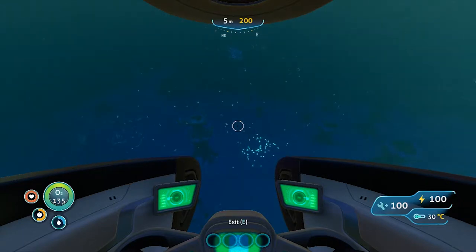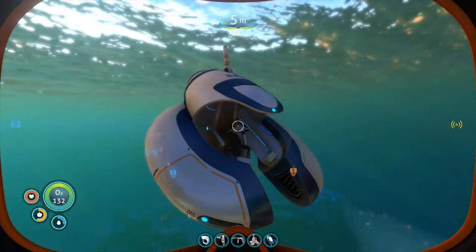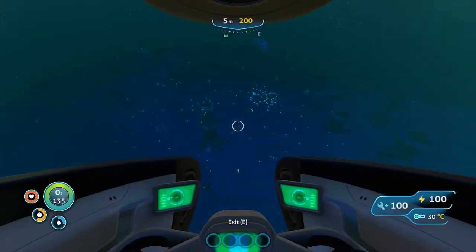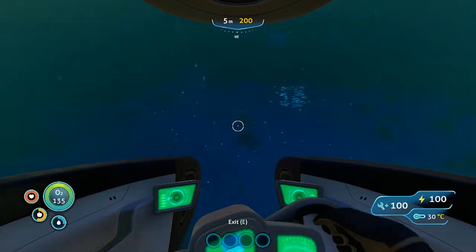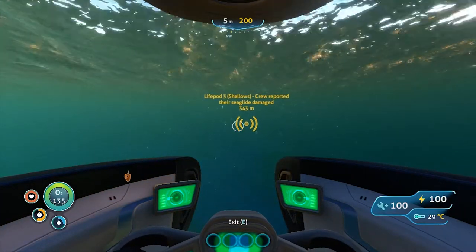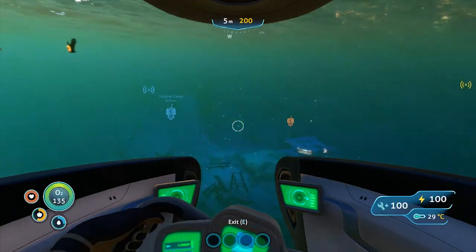Welcome aboard, Captain. You'll notice first thing: it's got oxygen inside. On the top you've got a depth gauge and a compass. Over on the right you have how much power you have, how much damage you've taken, and what the temperature is in degrees Celsius. Nothing on the left. On the bottom there are those four little dots underneath E to exit - so when you hit E you pop out of the Seamoth. Those are your upgrades - we don't have any yet. You can see we have different beacons up that we can use for later.